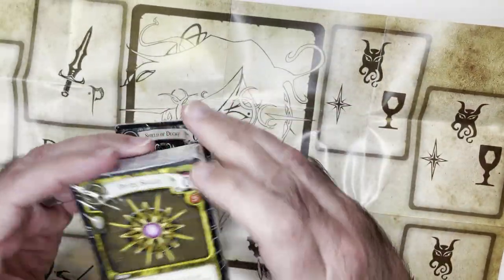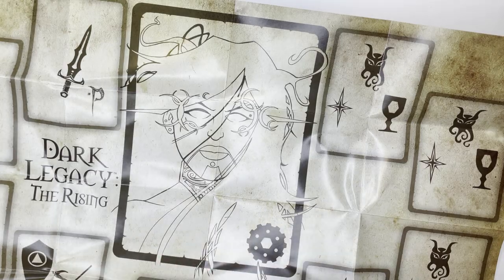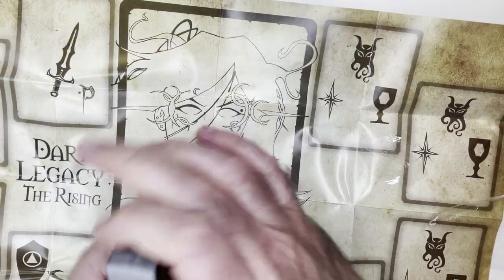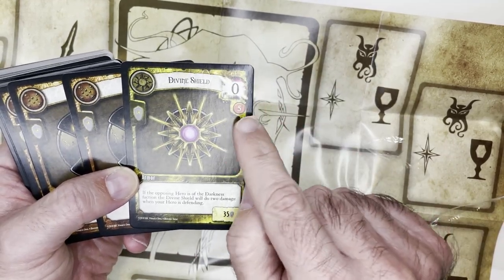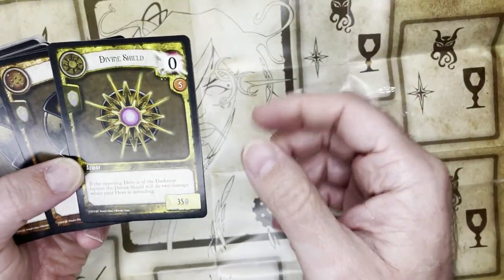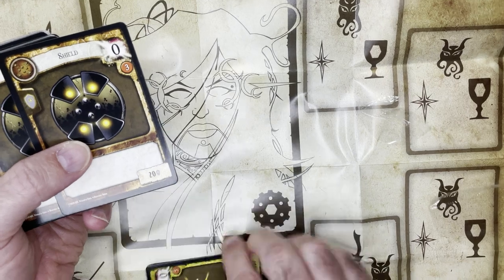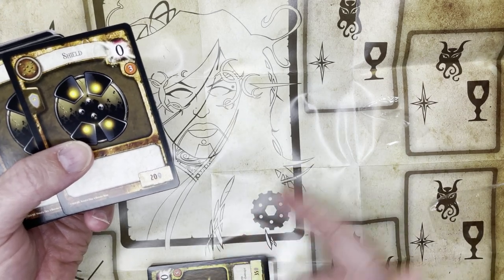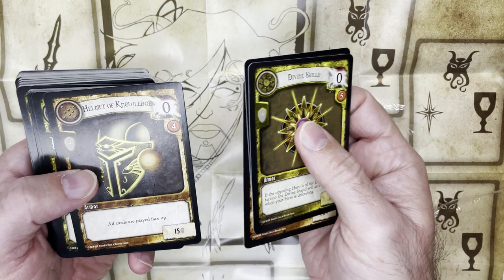Let's pop open the Divine Shield deck. The cards have a casting cost up top — this one is zero — and then the level you need to be. So if you start at level one and this is a level five card, you place it in the charging area face up and add experience tokens to it. Once you reach the level requirement, I think you're able to cast it. There's also the Helmet of Knowledge.